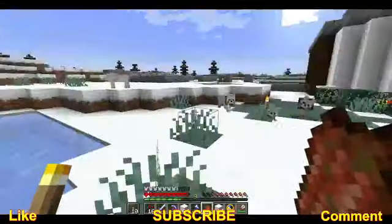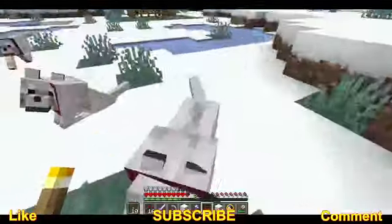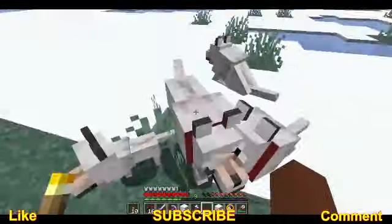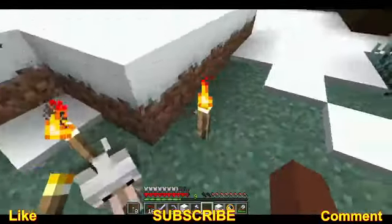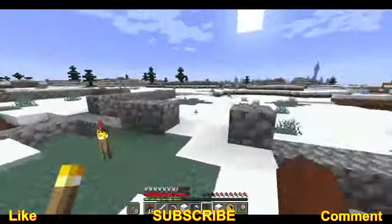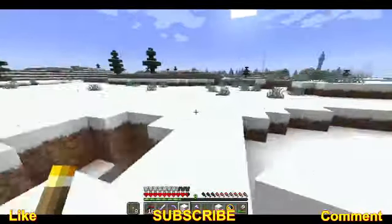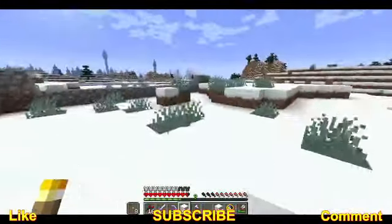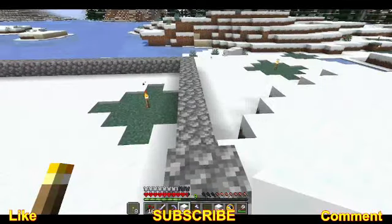Hey guys, Jazgamer here, back with another episode of Hardcore Minecraft. Today we are going to build torches — no, we're going to start working on our castle. I think we're going to start with the middle, and we're going to start by putting up the walls.